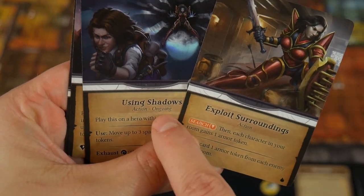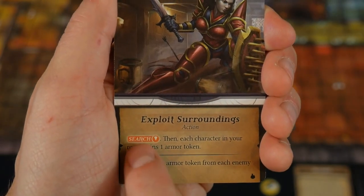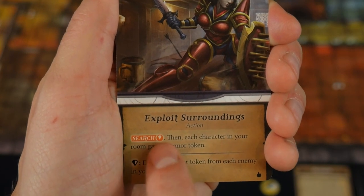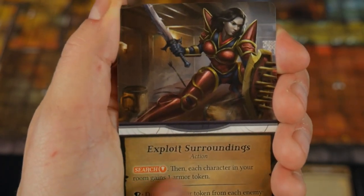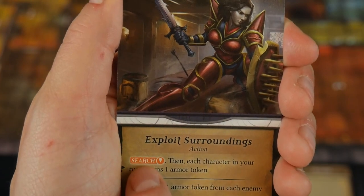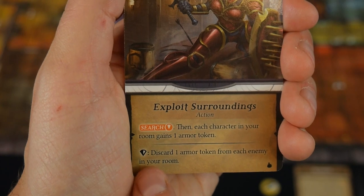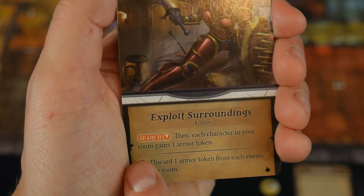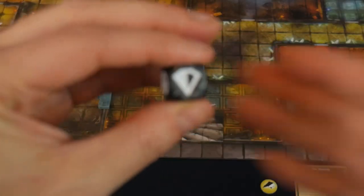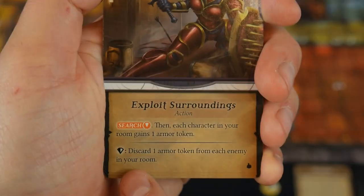Action cards come in two types: standard actions and ongoing actions. Standard actions are played and you do what they say — for example, taking a search test then having each character in the room gain an armor token. At the bottom is a rune symbol without the exhaust icon, meaning you don't tap the card; you just re-roll a matching rune die. If the matching symbol is out on an altar die, you could re-roll it and perform the secondary ability, like discarding one armor token from each enemy in your room.